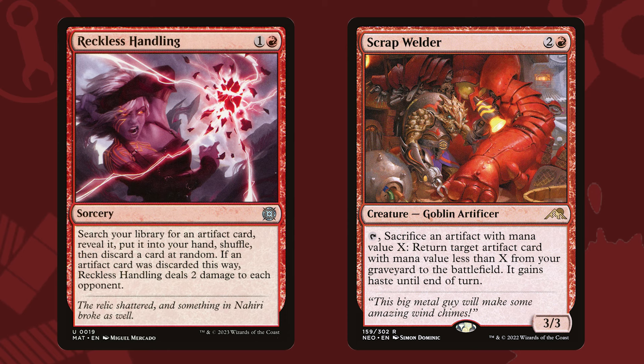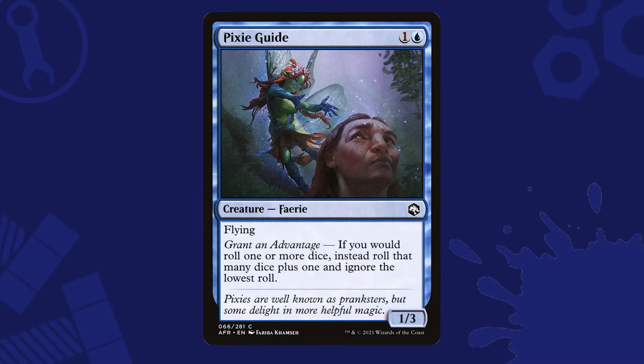But red doesn't have the market cornered when it comes to dice rolling. Blue gives us Pixie Guide, potentially adding another die to the die roll pool. With seven bobbleheads, Barbarian Class, Will, and the Guide, well that's ten chances to roll seven sixes, and that's better odds than you think.